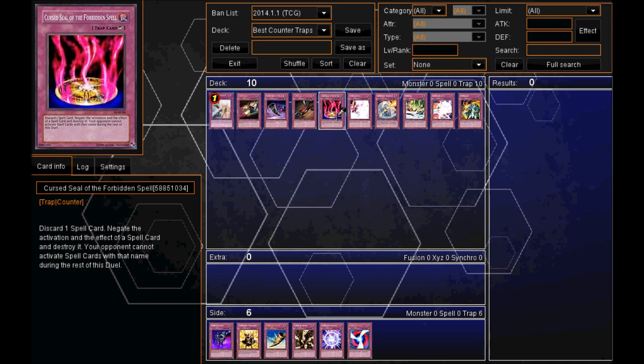Moving on to number 5, we have Cursed Seal of the Forbidden Spell. If you come up against a deck where your opponent's going to use a Spell card more than once, or the Spell card is really important to the deck, this can be a really good counter trap card. The price you pay is discarding one Spell card, and then you negate the activation and effect of a Spell card and destroy it. Not only that, your opponent cannot activate Spell cards with that name for the rest of the duel. So this card can really change the game.